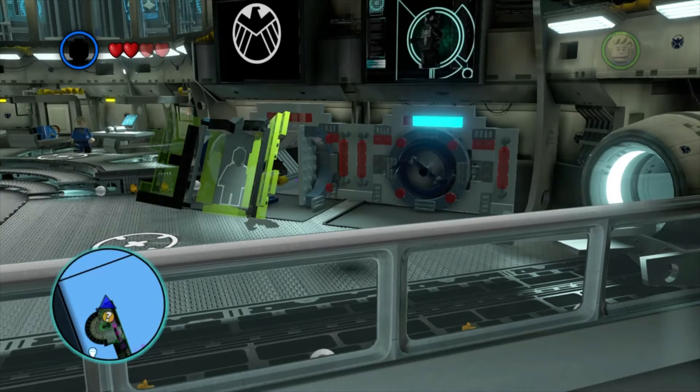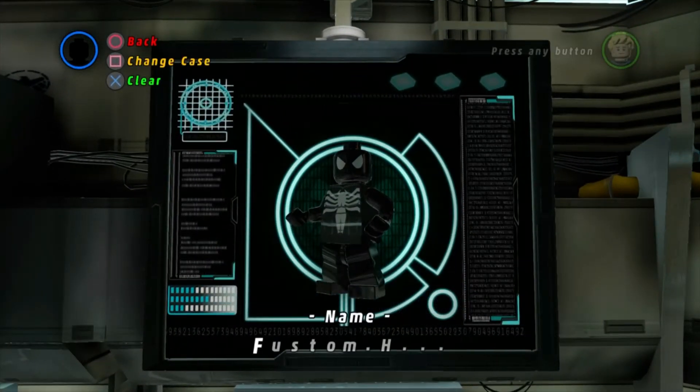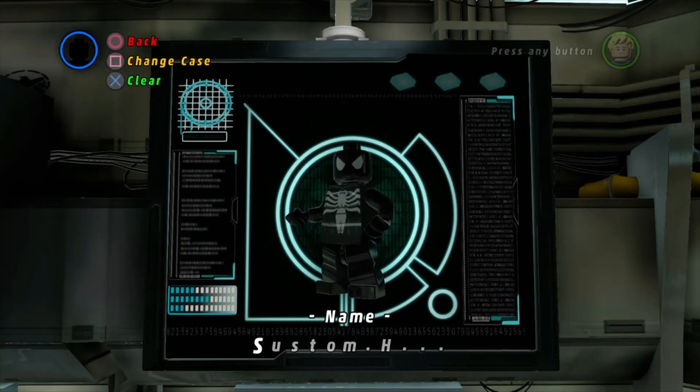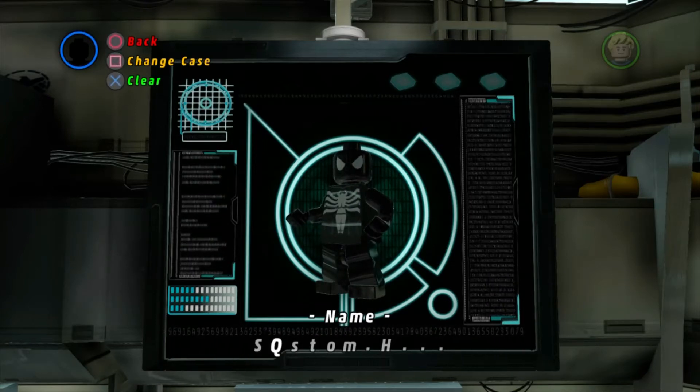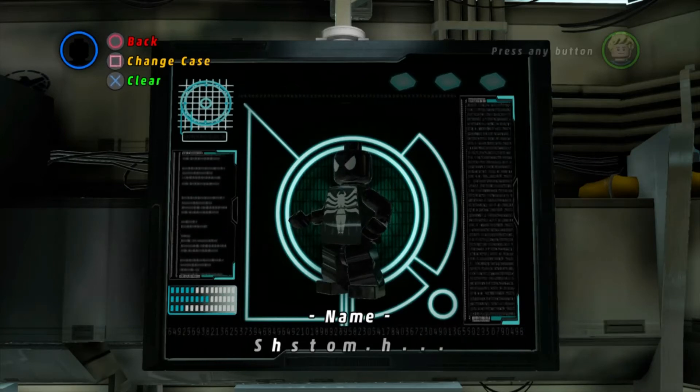If you want, you can go to Edit and then go to his name. You don't actually have enough spaces to write 'Symbiote Spider-Man,' so I just recommend typing 'Symbiote.'